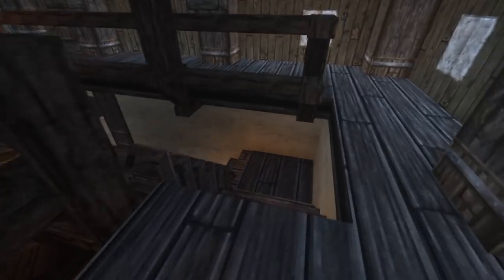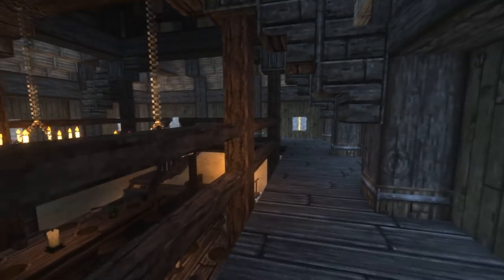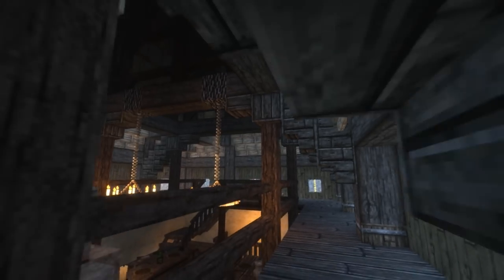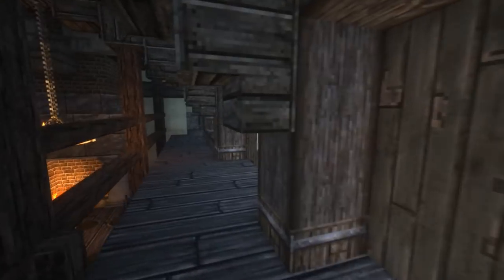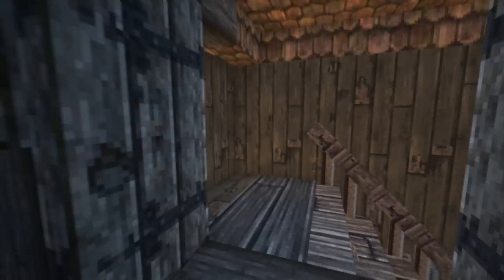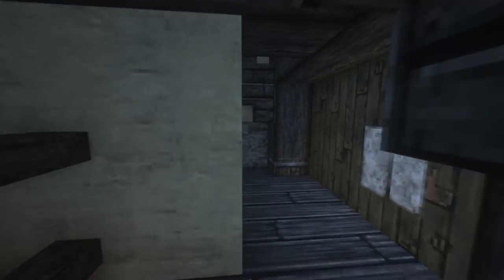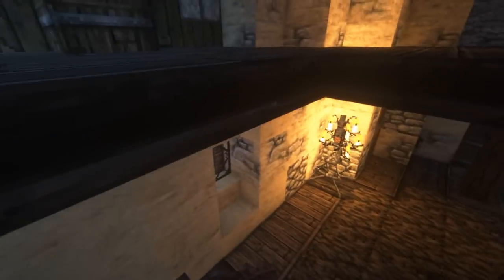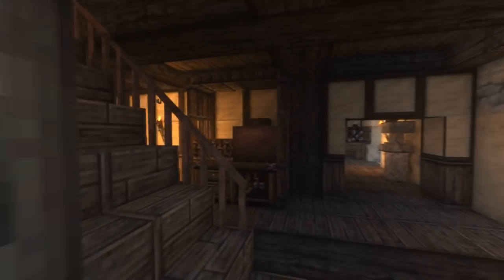I guess this is the feast hall — and then you'd have guards standing up here or maybe the band if you want. I love the use of pillars and beams here; great for keeping people up there and adding structure. We have arrow slits all the way around here for defense. There are stairs going up here — nice — and this leads to a back area where we have food and ale and stuff.